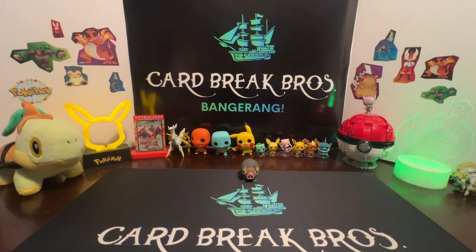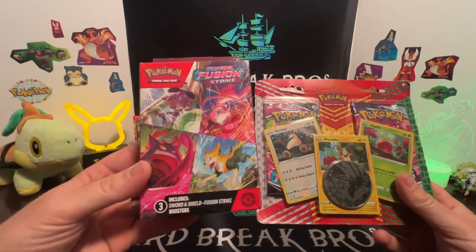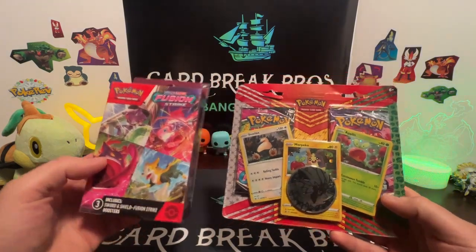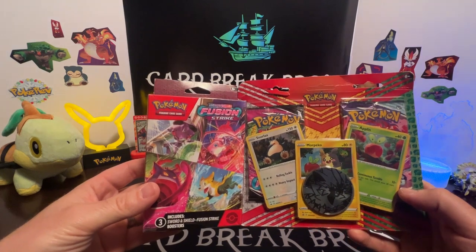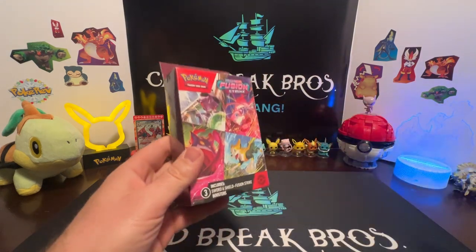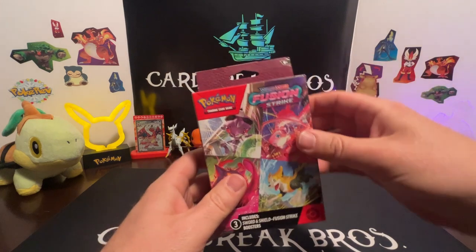What's going on guys, welcome back to another episode of Car Break Bros. Gonna bring you a short and sweet video today. Got ourselves a Fusion Strike three-pack booster box and a two-pack Fusion Strike Chilling Reign with three promo cards and a coin. It's gonna be short and sweet today guys — let's see if we get any bangers out of these bad boys. First thing we'll do is start with the three-pack Fusion Strike, let's see if we can pull the alt art out.